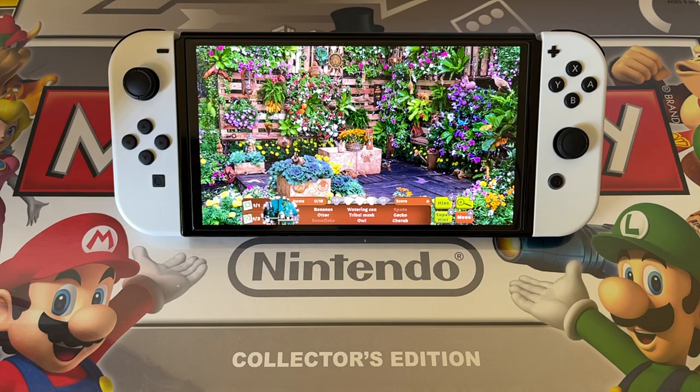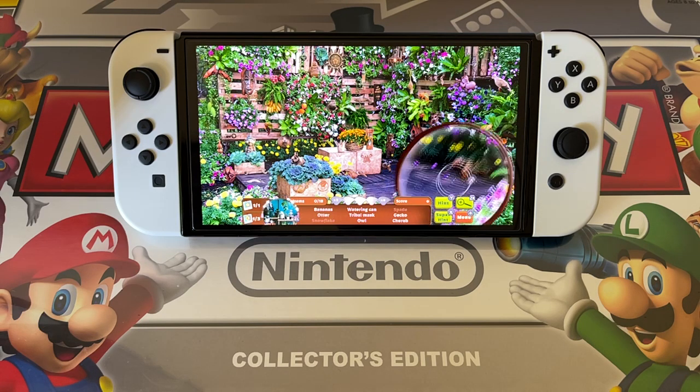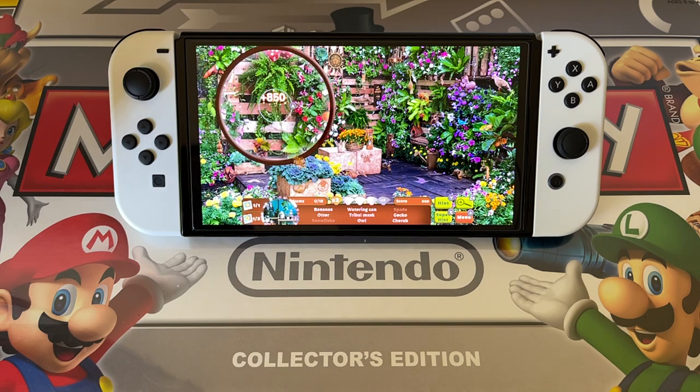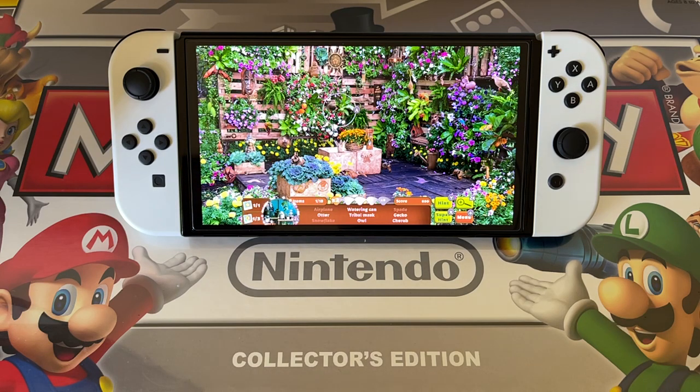This is un-zoomed at the moment. Let's see if we can find any of them. Was that an otter there? I don't know what that is. It's a pot plant. It's like a porcupine there. I think this banana is just here. Bananas — 850 points, which is good. This game is not timed, which is great because we can take our time with it. We can just sit back and enjoy it and relax. Watering can, trouble mask, owl, gecko, and cherub.